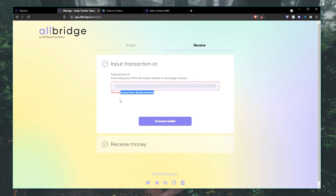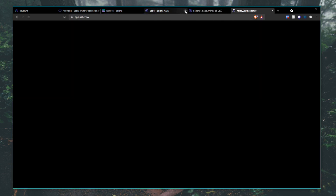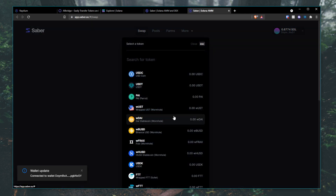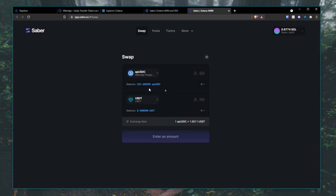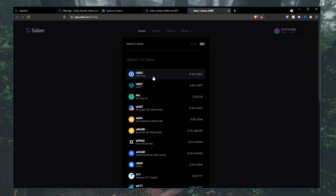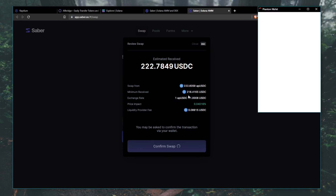If you see this message, your USDC has already been delivered to your wallet, but it is not the true USDC. So you have to go over to Saber.so and launch the app. Go ahead and connect your wallet. After that, search for PAAPUSDC — you can see that it is Allbridge Polygon USDC. Then you can swap it for the real USDC. It looks like I'm getting about 10 cents more swapping the bridged USDC into the real USDC. Let me review, confirm swap and approve.